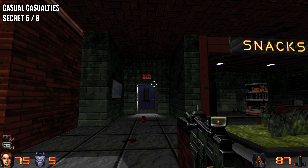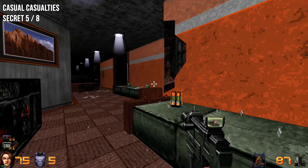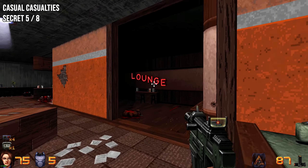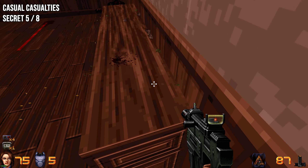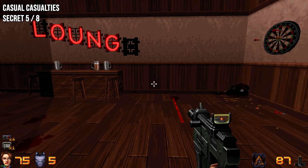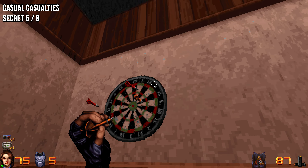From the last location, go through the next doorway. Eventually, if you look to your right, you will find a place that says 'Lounge.' The secret is located behind the bookshelf.